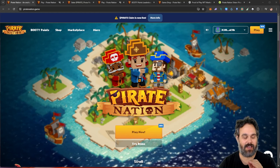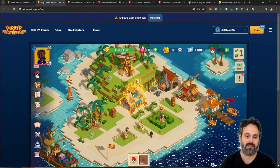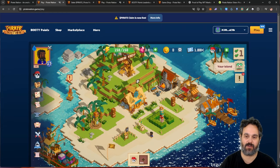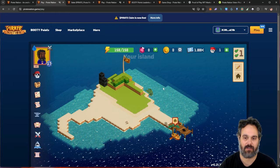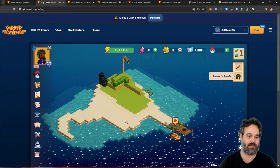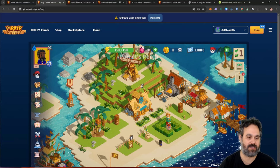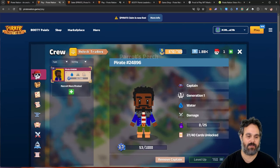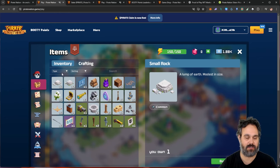Now let's have a look at the game. The game is very simple but quite exciting — you are a pirate and you have your own island where you can put different decorations. I wouldn't focus on that too much for now. You can also get different materials and craft different things that you're going to use on missions.